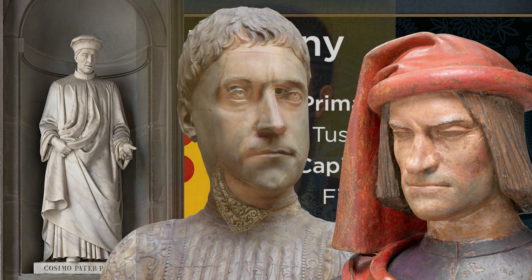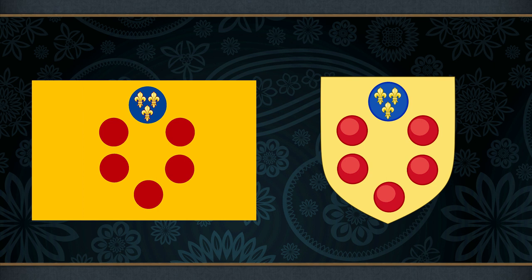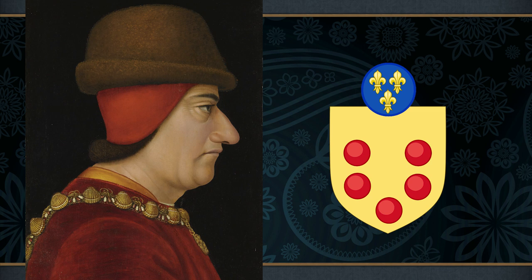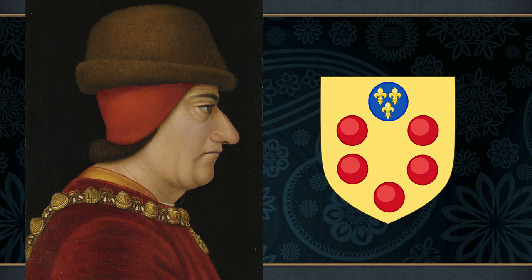The flag used by Tuscany is adapted from the coat of arms of its ruling house. The de' Medici coat of arms has a great many variations, but the one that inspired the EU4 flag is the augmented arms granted to the family in 1465 by King Louis XI of France. This explains the presence of the fleur-de-lis — perhaps the most iconic of French symbols — seen at the top of the escutcheon. The rest of the arms comprise five red spheres on a gold field, and there are three main theories as to the origins of this device.